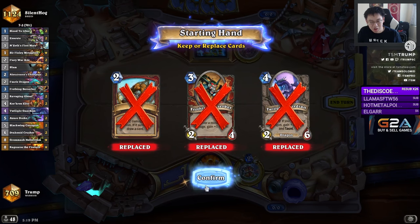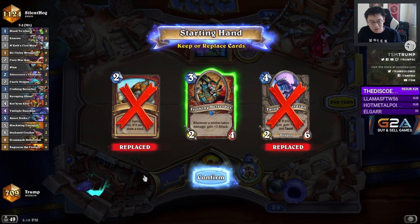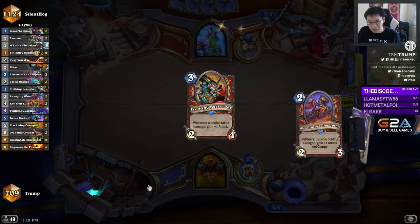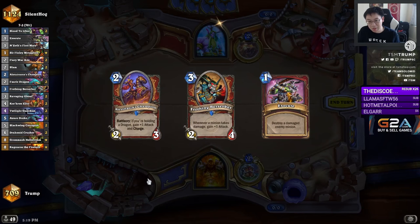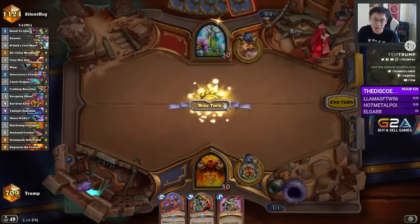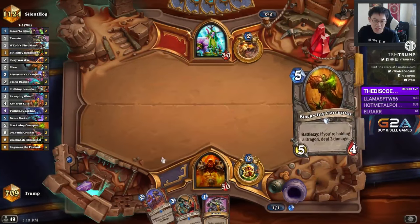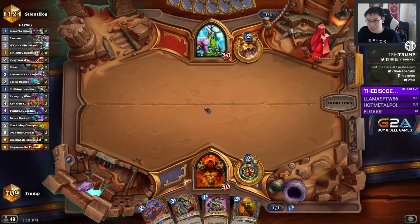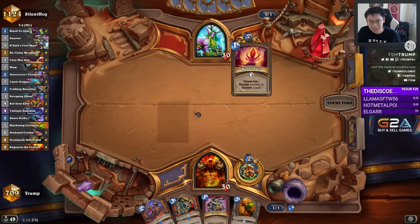Having the first card be a 3-drop is kind of slow. Against Druid, though, this might be passable — keep the Frothing Berserker because it's Druid. Bad card to keep if it's Shaman or Warlock, since your 3-mana 2-4 would be a bit too slow. You might be tempted to keep Twilight Guardian because it's a cheap dragon enabler, but the only dragon you're really enabling is the Champion. There are 8 dragons in this deck — that's quite a lot.